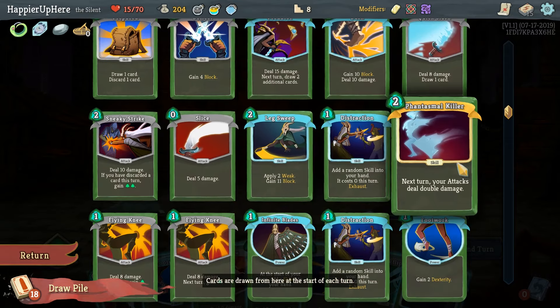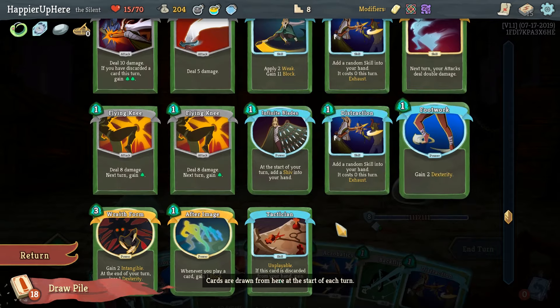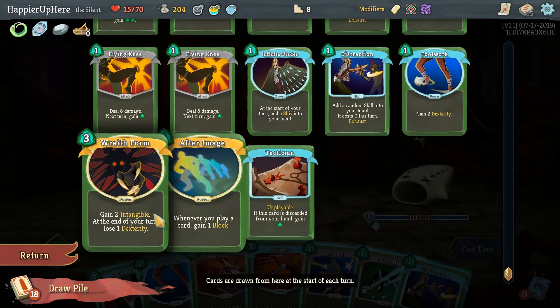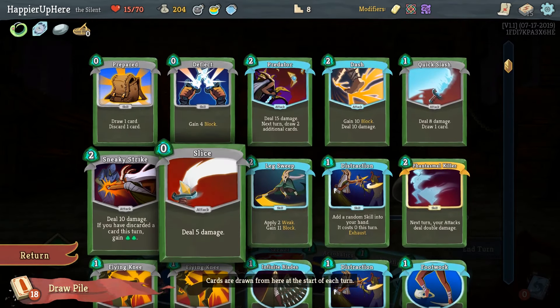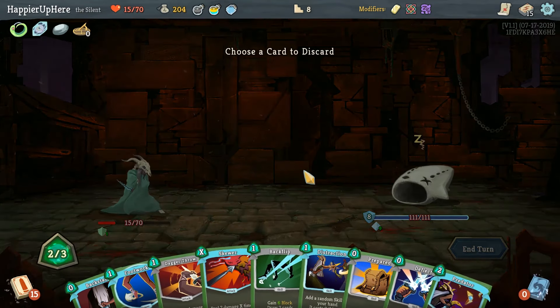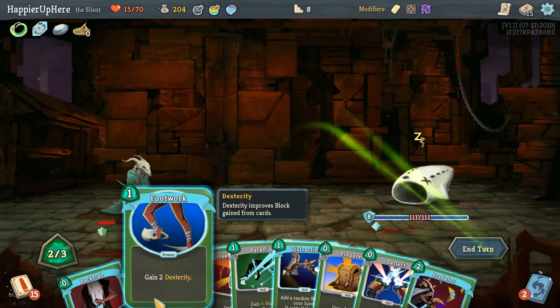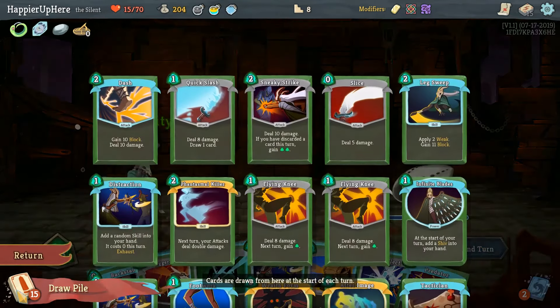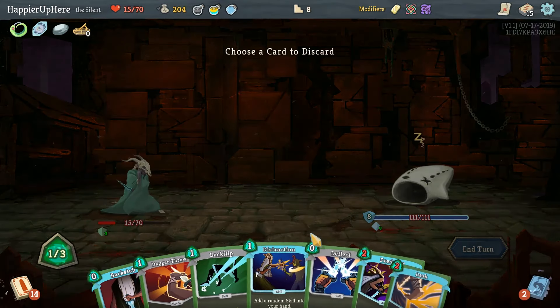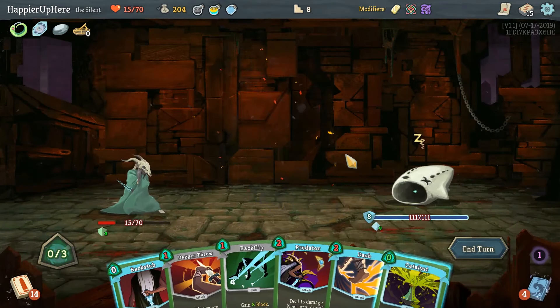Here we can do some planning. Next turn we'll draw this, and the turn after we'll draw this — not a bad idea since we'll have Leg Sweep. The turn after that we have a hand that's not good in terms of defense, so we want to get to the good cards. Maybe we should play Acrobatics. I'll do this and see what it gives us — Catalyst, not super useful.